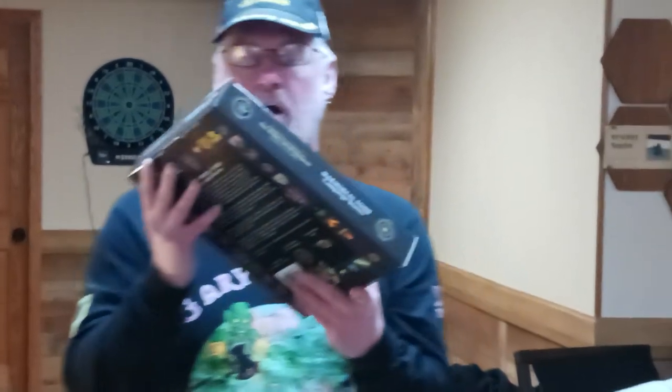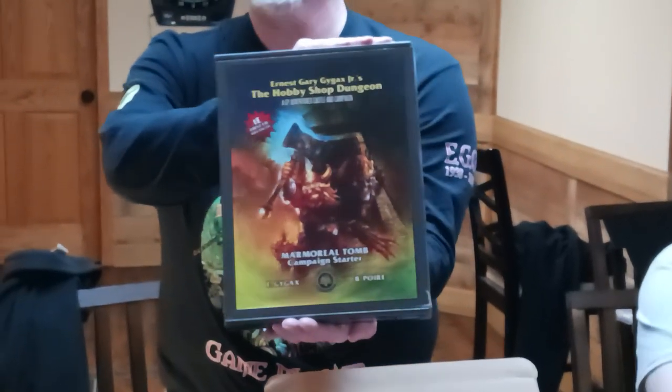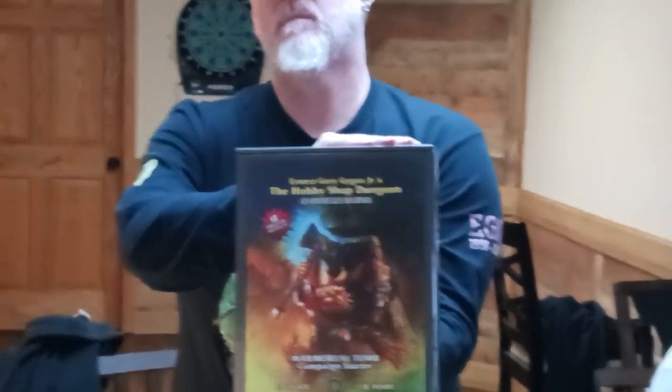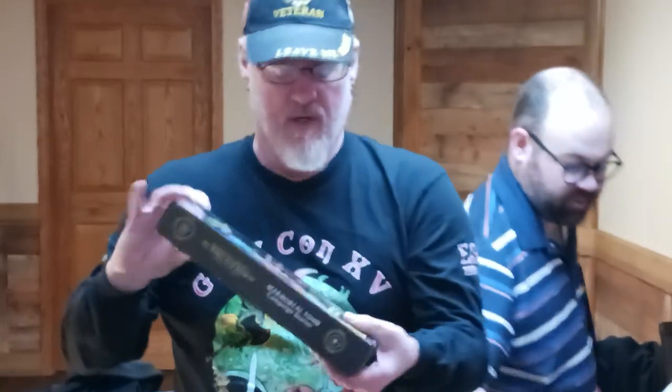Now we have the box — this is stuff that wasn't even in the campaign box. Campaign Starter. And I believe that is Elmore or Easley art — I don't quite recall which one, but that was a stretch goal, I think. I'm sure somebody will correct me when I post this. I'm not frank about either one of those.